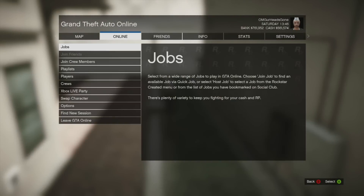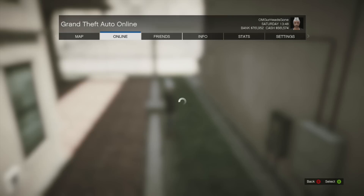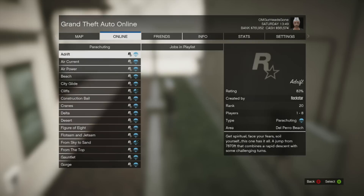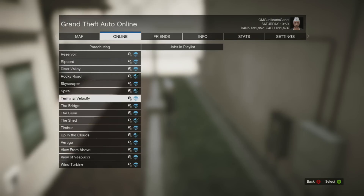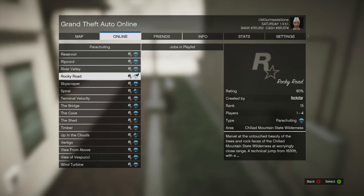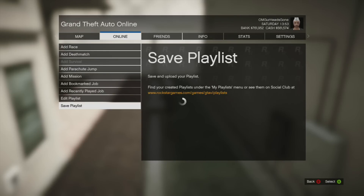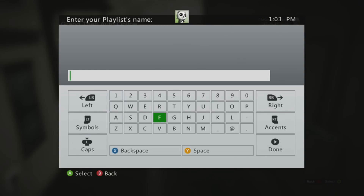As long as you hover over the mission on the map the name will pop up. Remember that name, then go to Online, go to Create Playlists. Pick the kind of mission it was — that mission was a parachute jump — then find the name 'Skyscraper.' Add that to a playlist.